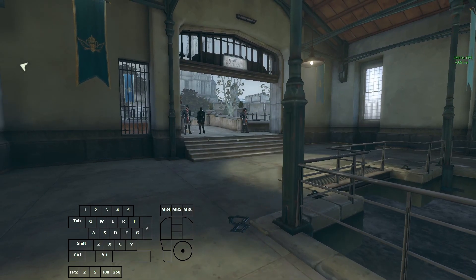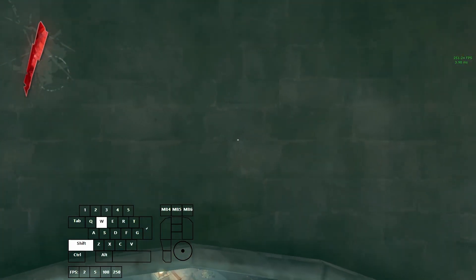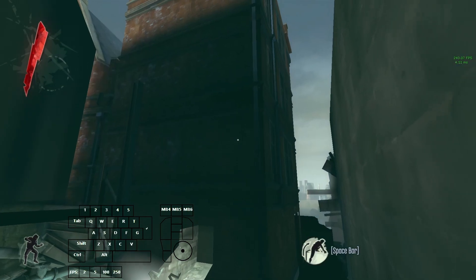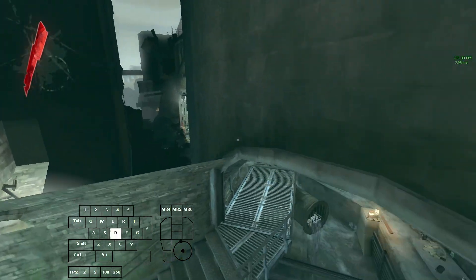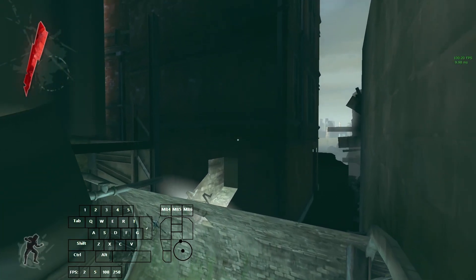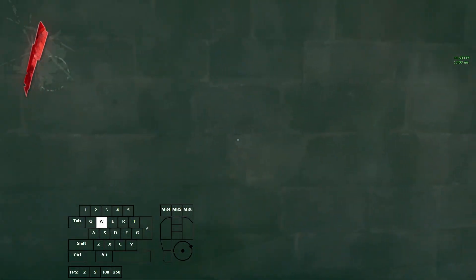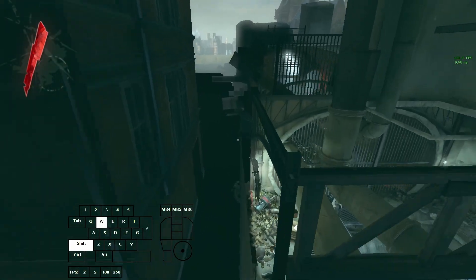That should be everything you need to know before we get into it, so I'm going to start right away. This first one is pretty minor. For the sewer climb right here, where you're getting into position, turning left and going up — this trick is pretty hard at 250 frames per second and can be inconsistent. By lowering to at least 100 frames per second, or even lower for more consistency, the trick becomes a lot easier. Just lower your framerate before doing the setup and it should be much easier. That allows you to get up real nice.